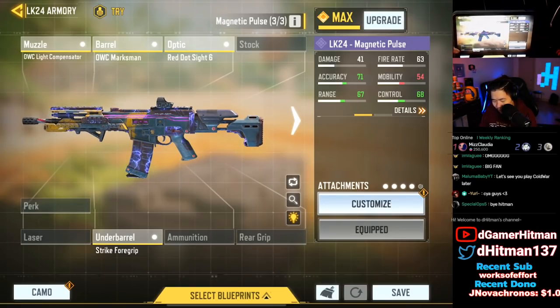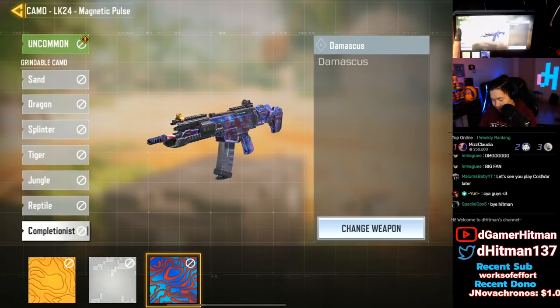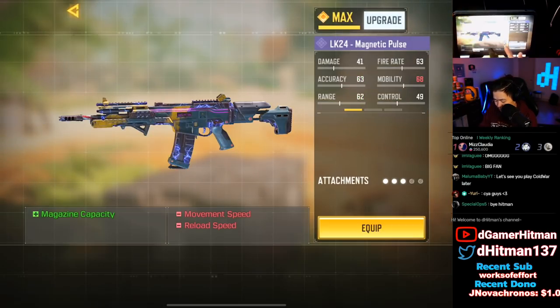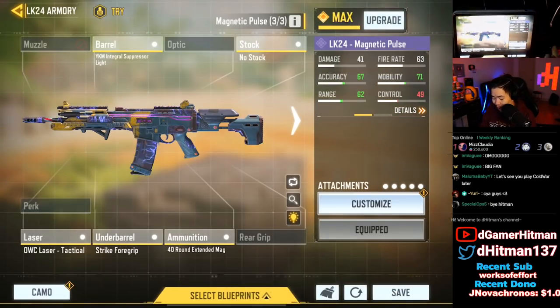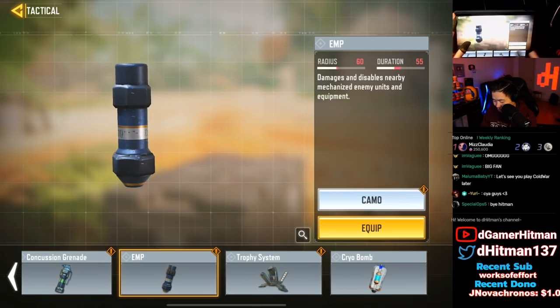Let's select the LK Magnetic Pulse blueprint and see what it comes with: Strike Four Grip, Light Compensator, Red Dot, and OWC Marksman. It looks like it has base iron sights though, which is not great. For my own build I'd typically use no stock, integral, murk Strike Four Grip, F4U round mag, and a laser sight or similar.